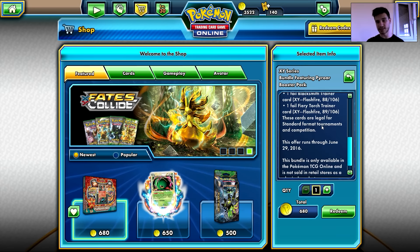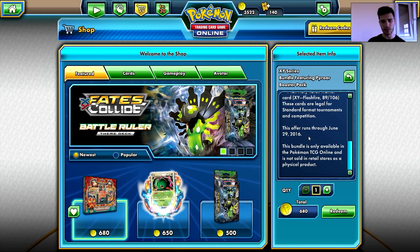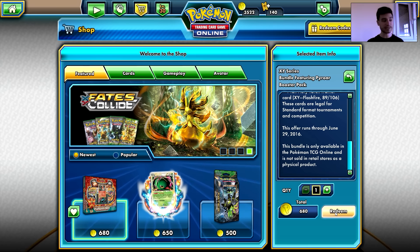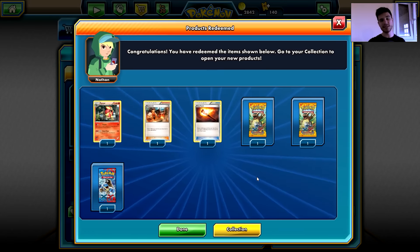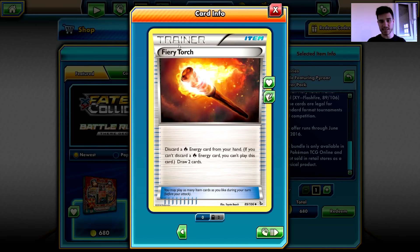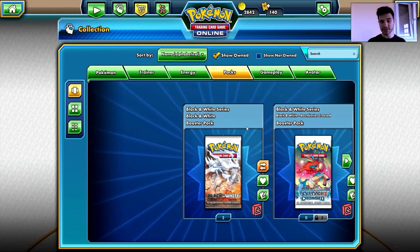And that's basically why I purchased it. This offer runs through June 29th, 2016 — that's going to last for a long time. And as I can see, Meganium is still here from the previous week. Now, this bundle is only available in the Pokemon TCG Online and is not sold in retail stores as a physical product — though I doubt that. Tell me in the comments below, but I think it might actually be a physical product as well. Normally the Pokemon TCG Online stuff is not physical, but I'm not sure. Anyway, I purchased one in the previous episode — I have one holo Blacksmith, which is amazing, and one holo Fairy Torch. That's awesome, and that's basically why I purchased it again.